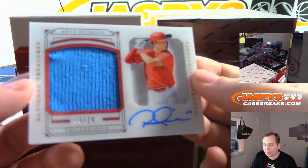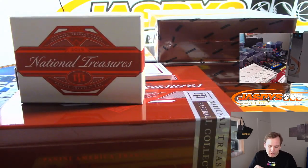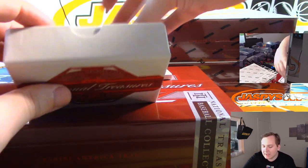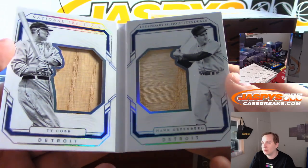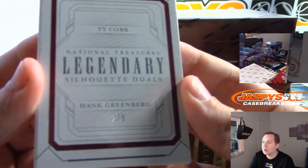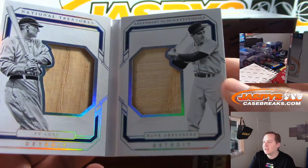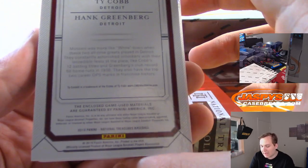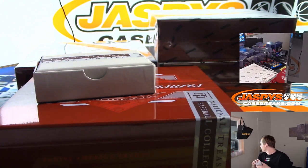We have Rhys Hoskins, 3 of 10 — acetate shadow box auto. Three spot, Roger with the three spot. And the booklet is numbered — wow, it's numbered 2 of 5. It is Ty Cobb and Hank Greenberg, game used materials. There you go, Ed. Joe owes you a train whistle on that one. 2 of 5.